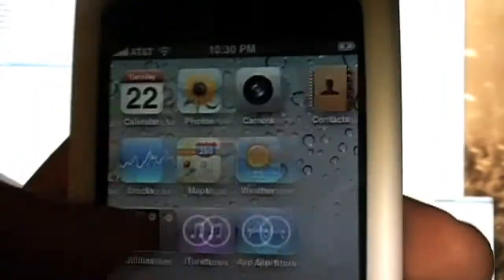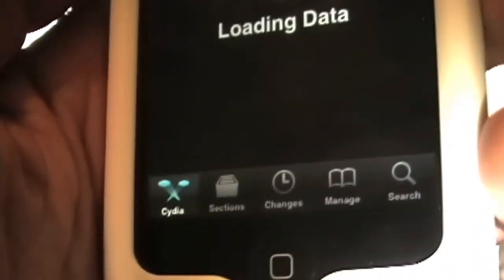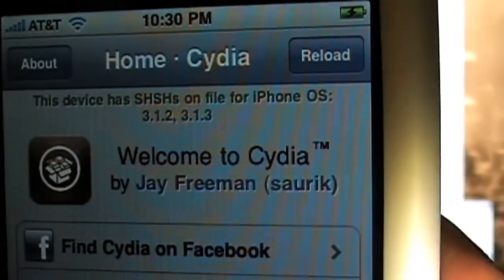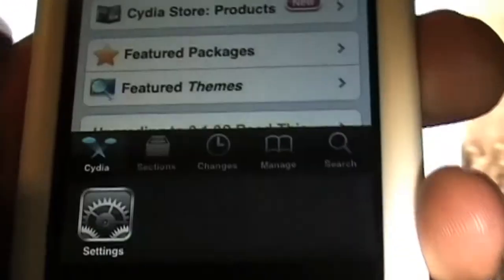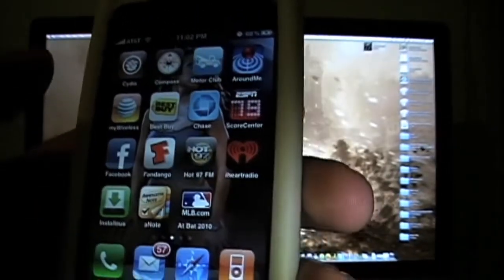Good morning. I don't think you guys saw it, but let me go into Cydia so you can see that I'm actually fully jailbroken. You can see it loading data — I'm inside Cydia. You can see up top: this device has SSH and file OS 3.1.2 and 3.1.3, so it's fully jailbroken. You can do the multitasking if you want — everything is good.